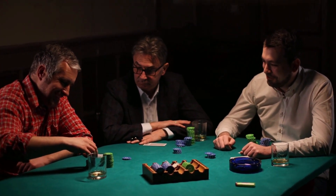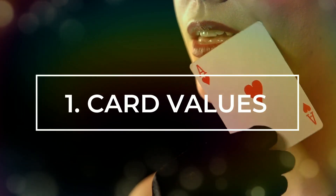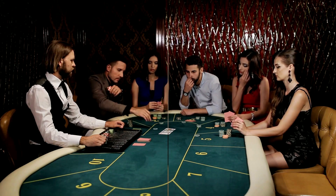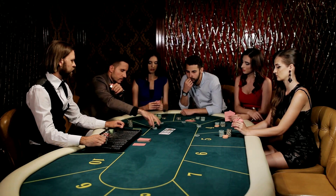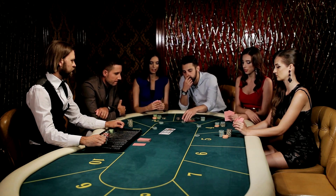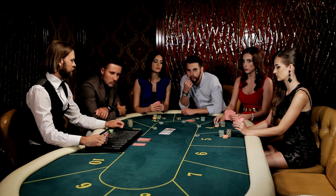Card values in Blackjack Silver are straightforward: number cards 2 to 10 are worth their face value, face cards — king, queen, and jack — are worth 10, and aces can be worth 1 or 11, depending on what benefits the player's hand the most.